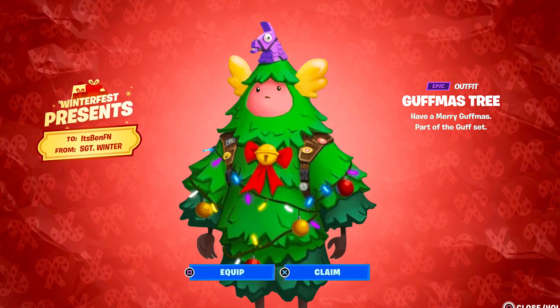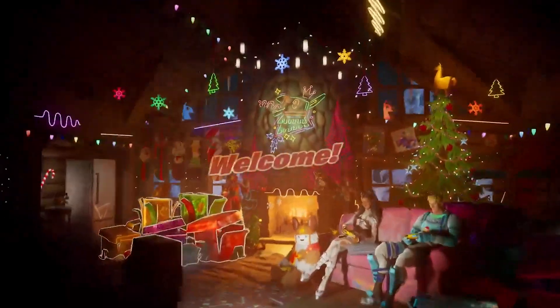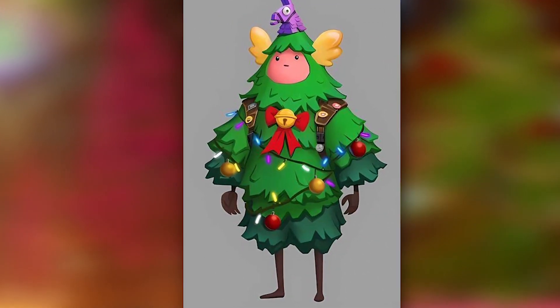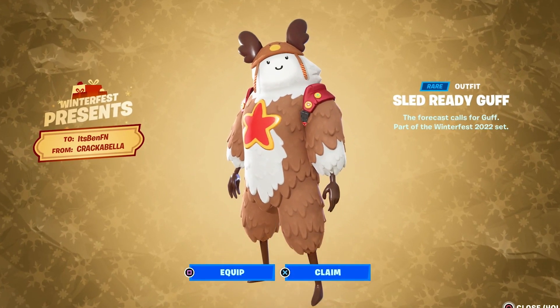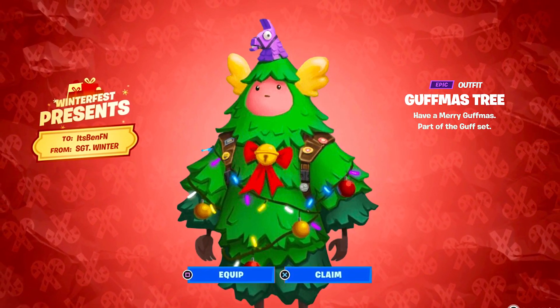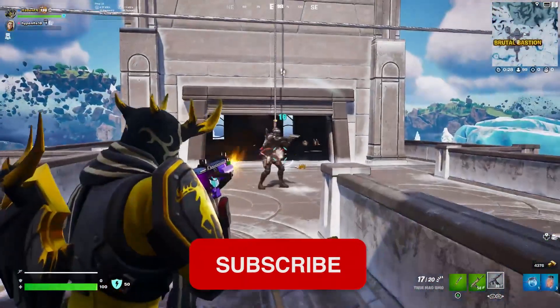The free Guffmish Tree skin will most likely be unlocked as the 15th present as Winter Fest ends on January 3rd. Fortnite is hinting at it in the Lodge on the wall at the very back. This is a very popular survey skin, and we've already gotten two free Guff skins — Sled Ready Guff and Guff Gringle — so Guffmish Tree as the third would be insane. There's also a possibility it could appear in the item shop eventually.